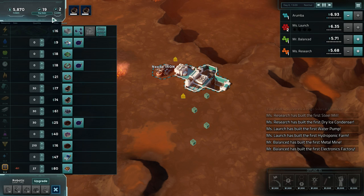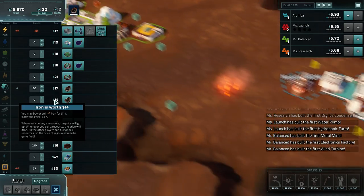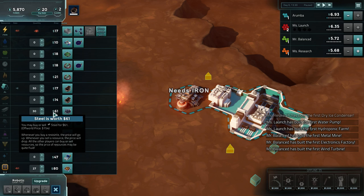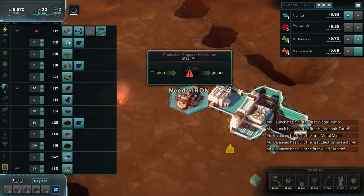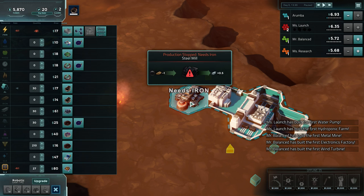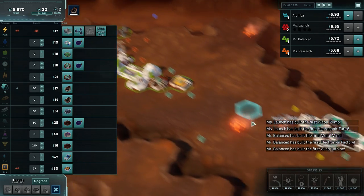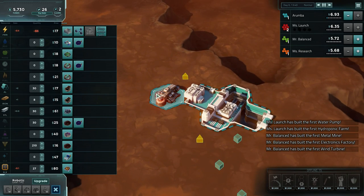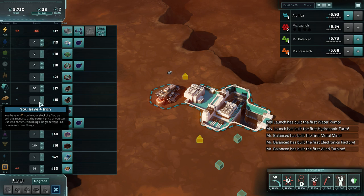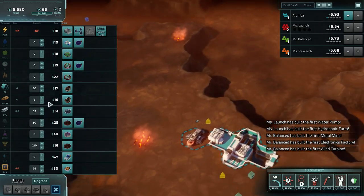Gameplay will speed up here soon. Right now iron is worth $14 per unit and steel is worth $61. Our steel mill cannot function because it doesn't have any iron. Since the price of iron is less than a quarter of the price of steel, it pretty much makes sense to convert iron into steel. I'm going to buy a couple units of iron just to get this thing started. We just generated 5 steel - we'll keep buying iron as long as the price makes sense.